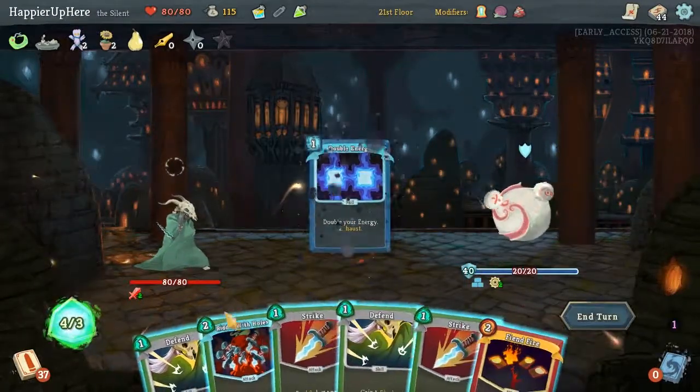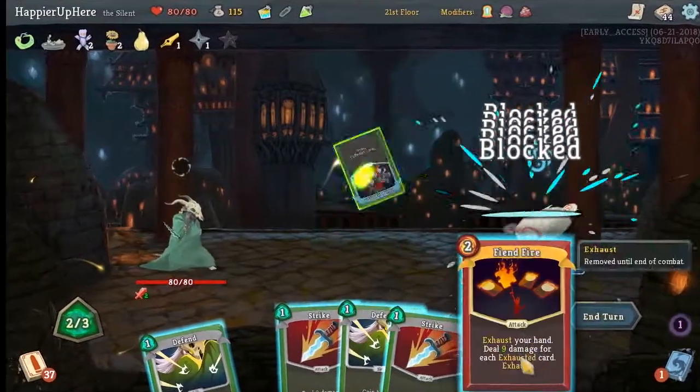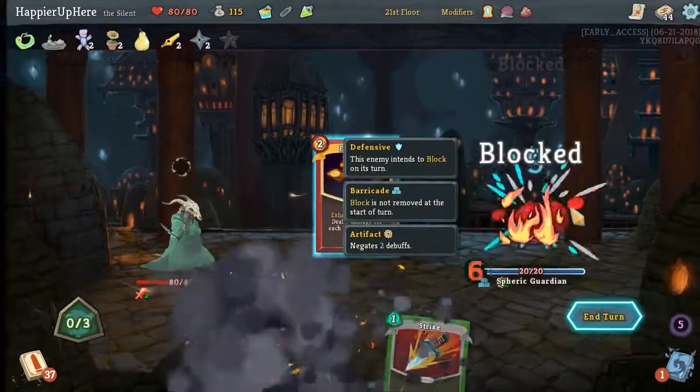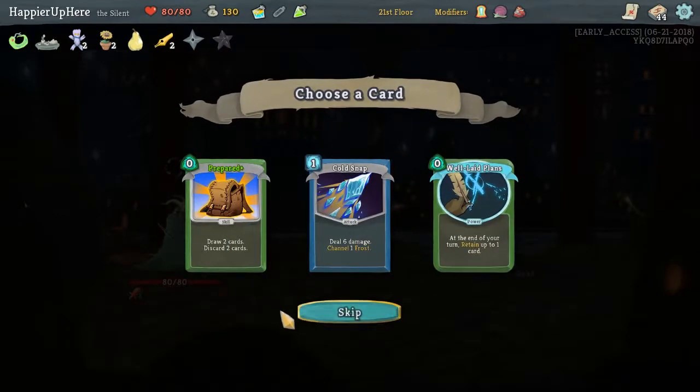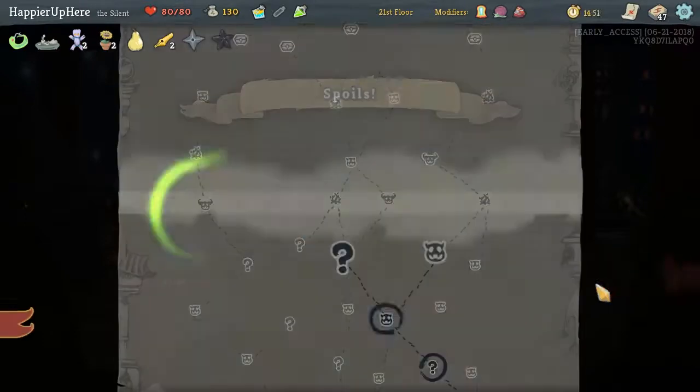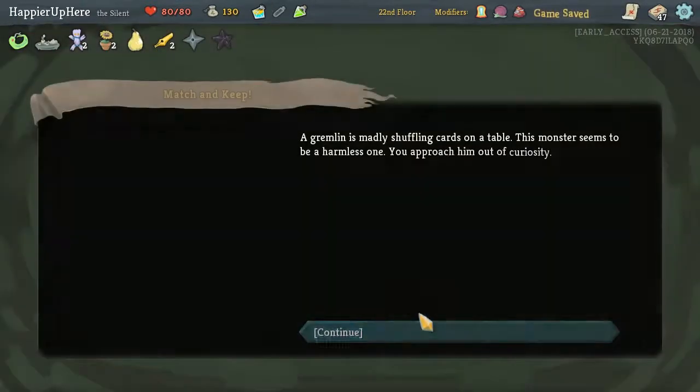Double energy, play this, and then this should kill. So it really depends on what we draw on our first turn. Let's get them prepared so we can sort of optimize our hand.